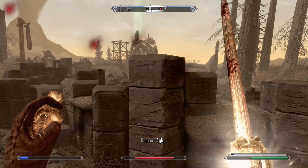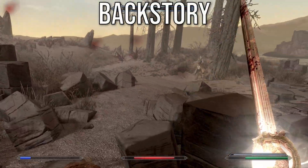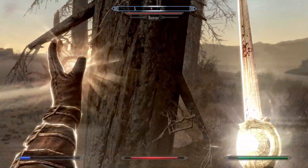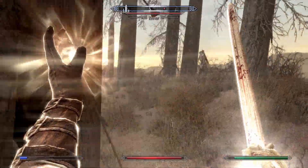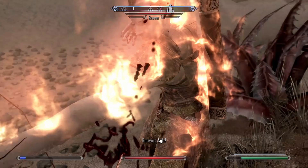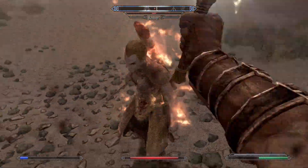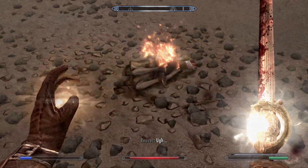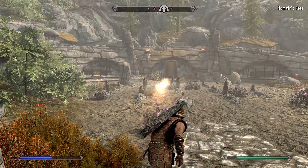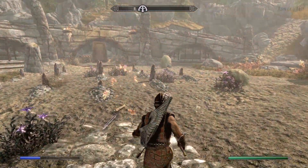The weapons for this build are made up of two uniques: Dawnbreaker and Auriel's Bow. These are great at eliminating undead, and despite not being a primary focus of the character, fit in perfectly with the theme I was going for. Both deal bonus damage to the undead and have badass looks to them. The only real downside is in obtaining them, but at least you'll have something to do when playing the character. Although once you do get Auriel's Bow, there's the additional challenge of getting Sun-Hallowed Arrows if you want to truly use the power of the sun.